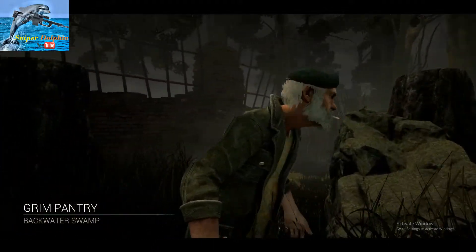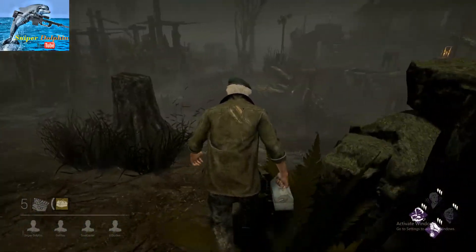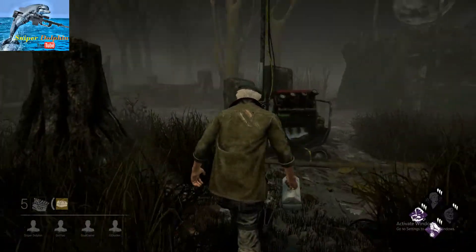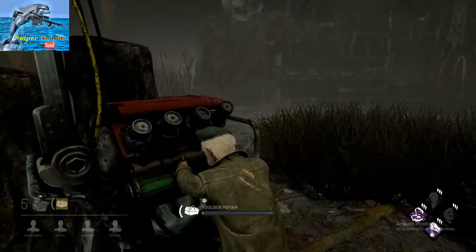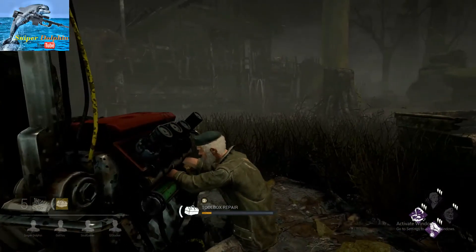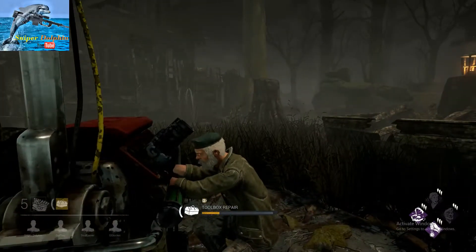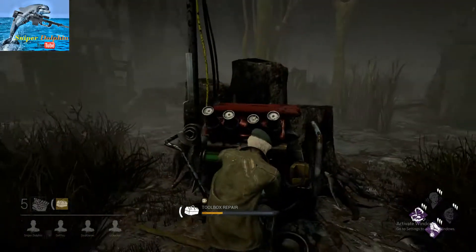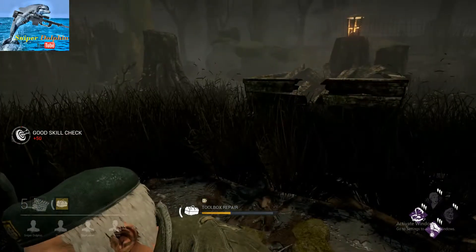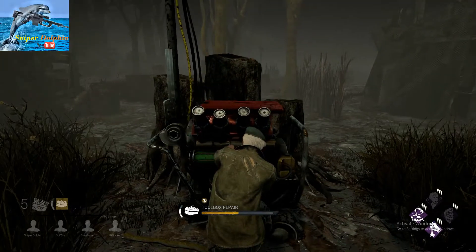Alright, the swamp map. Probably one of the maps that everyone hates, but the killer hates it more because it's very difficult to see. As a survivor everything is so far away, but the grass is a good place to hide and cover. I have mixed feelings for this map - I personally don't like playing here because it's not as scary. Let's see if we can win this - another Bill round.